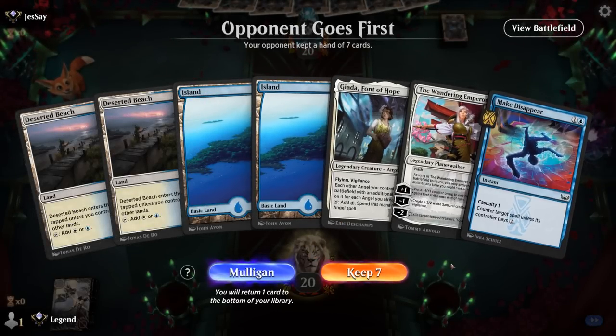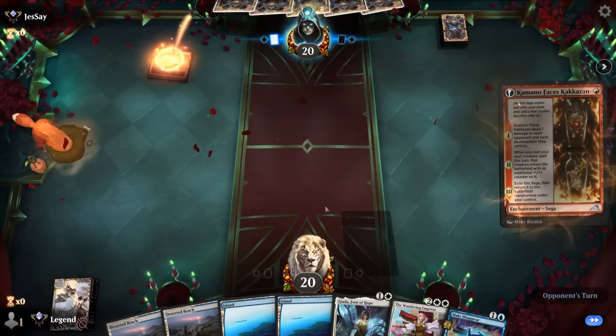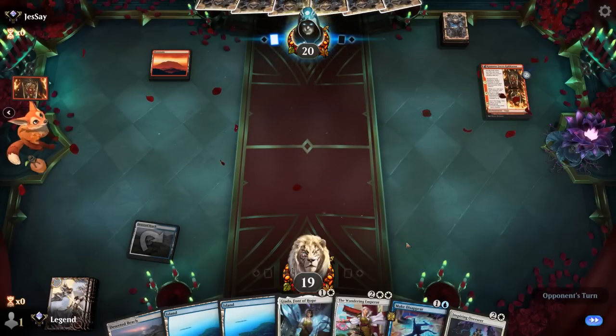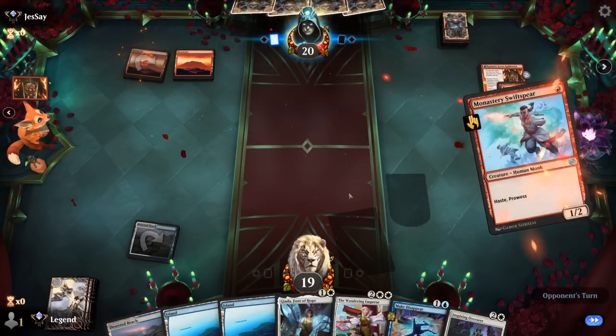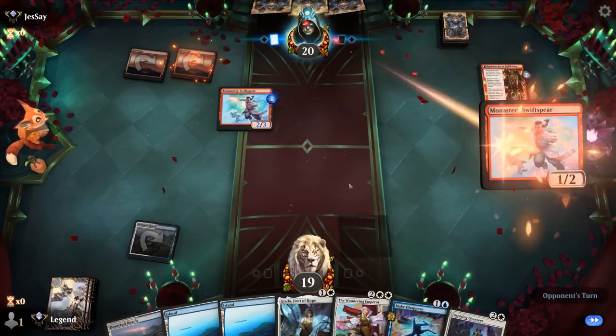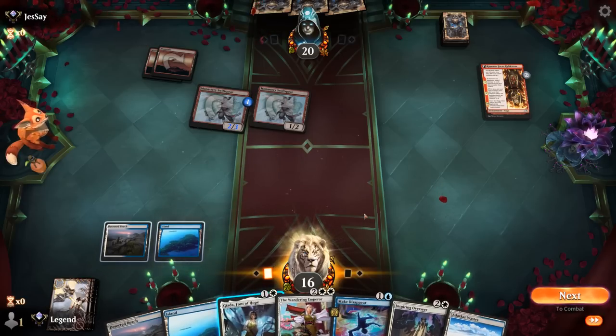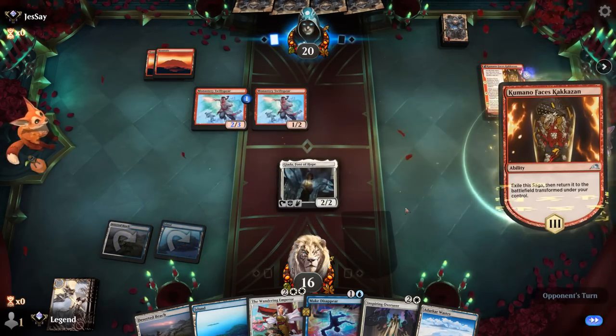Game 2: We're on the draw with what looks like a keepable hand — could use a three-mana angel maybe to go with Jada. We're up against red aggro, so we're going to be on the back foot; Overseer helps. I don't expect Jada to survive if we played it on turn two, so I might need to keep up Make Disappear to counter some of their scary three-drops. Double Swiftspear — ouch, this is going to hurt. With double Swiftspear, the opponent is more likely to just want to play a bunch of cheap burn spells, which doesn't play well into my Jada game plan but also makes Make Disappear a lot worse. This is rough — might have to just play Jada, then next turn Overseer, turn after Emperor. We'll be taking a lot of damage in the meantime.